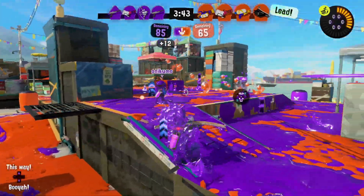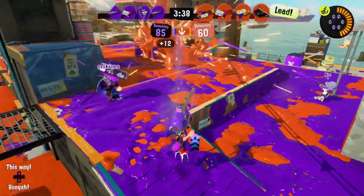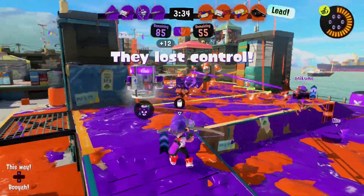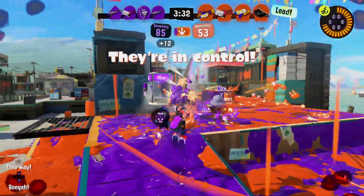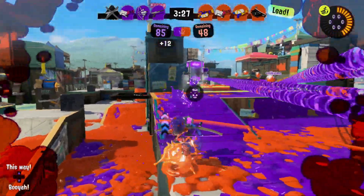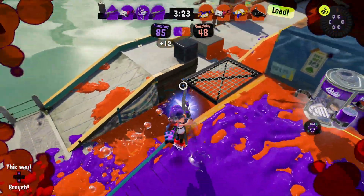They're doing their sprinkler on the side constantly to get ink. I keep thinking they're moving in but it's their bloblobber doing stuff. Oh yeah, we can use this as a shield — oh my gosh, this is crazy! I feel like they have some more oppressive weapons than we do but I'm trying my best here.